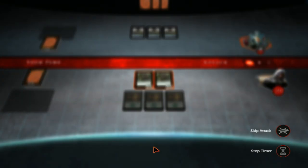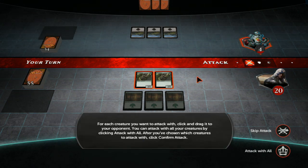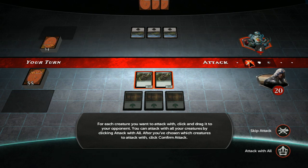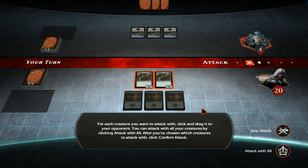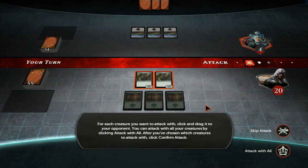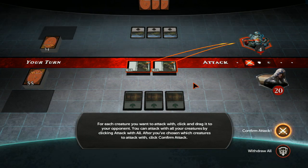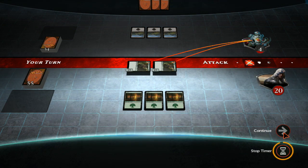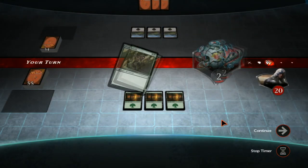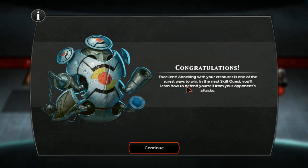Your tapped cards will untap at the start of your turn. It's pretty basic. To complete this skill quest, finish off your opponent this turn. Click and drag each creature you want to attack with to your opponent. You can attack with all your creatures by clicking 'attack with all.' After you've chosen which creatures to attack with, click confirm attack. As we're learning this, you're actually learning to play Magic the Gathering — if you don't know how, this is the best tool to learn. In real life you would say 'I am attacking with these creatures' and tap them by turning them to the side. Confirm the attack.